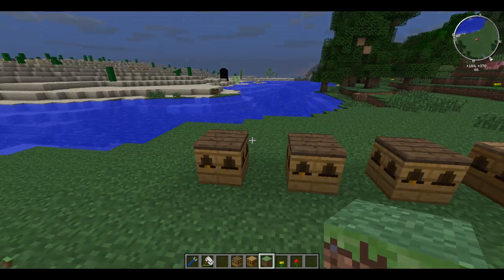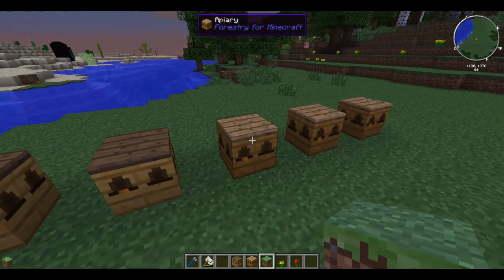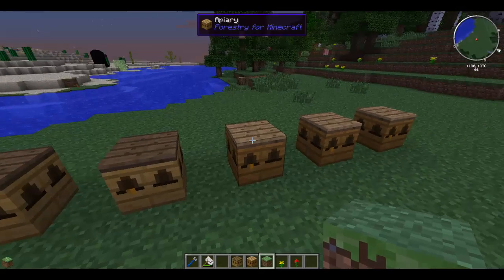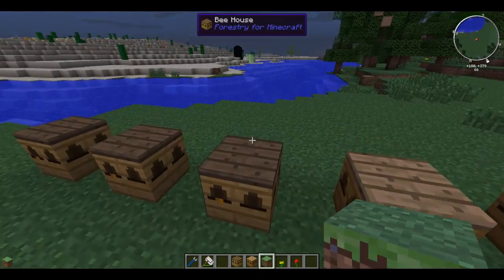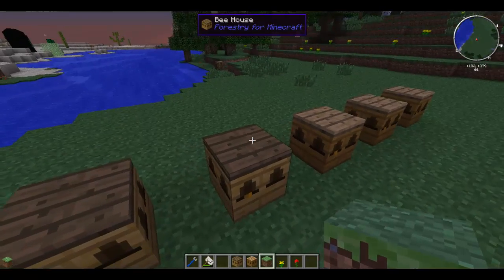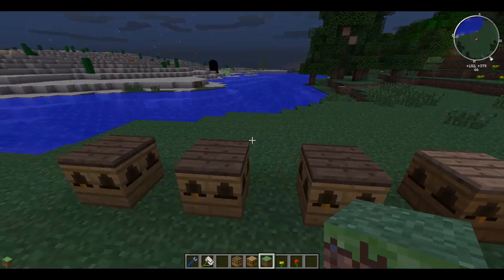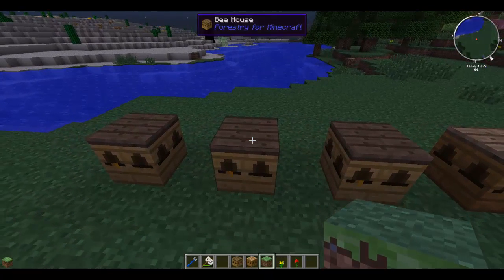Hey guys, DJ here with another tutorial from the Bee 101 series. This is part two and we're looking at bee houses and apiaries from Forestry, because they are the prime little houses we're going to be using for the bees. There is one more further advancement but I'm going to cover that in a separate tutorial as it is multi-block and has a few features that might take a little bit of time.